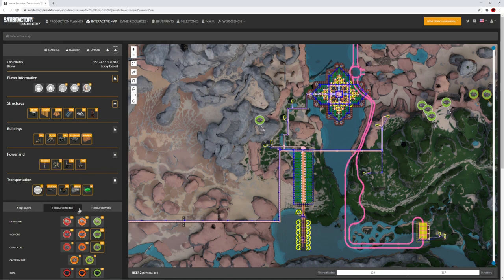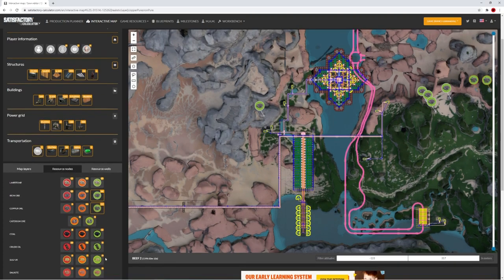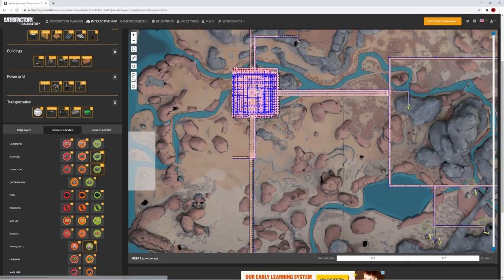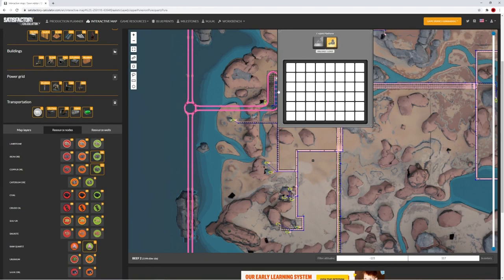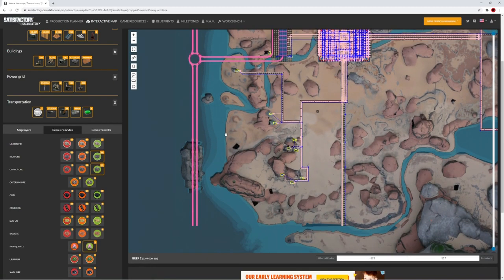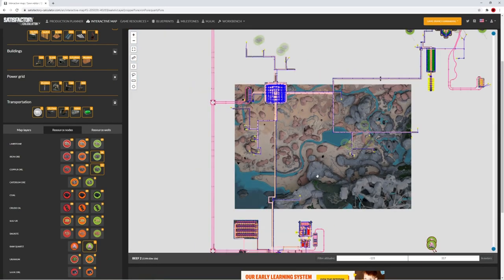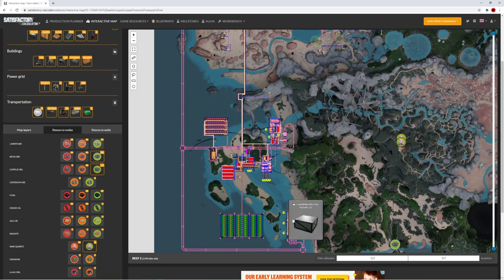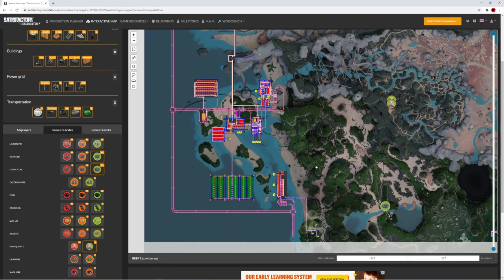Here are the quartz nodes. They're kind of transparent because I've actually got miners on them, but this is where we get the two 780 lines of quartz. They come down this line, down here on this belt bus, all the way down through the motor factory, into this train station, into the train network, and all the way down to Crystal Corner. And that is where we've got the quartz from.